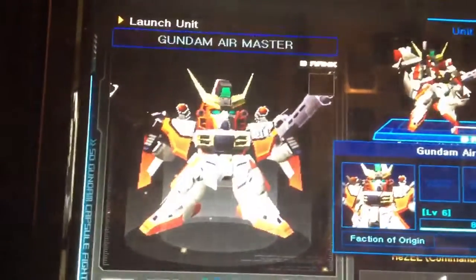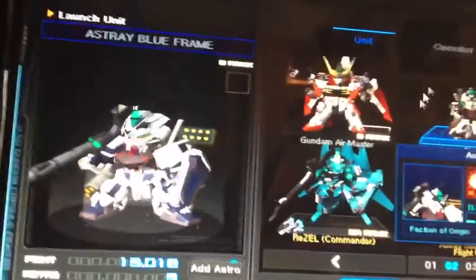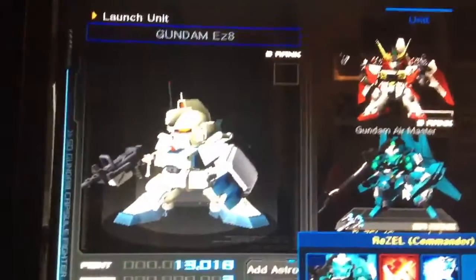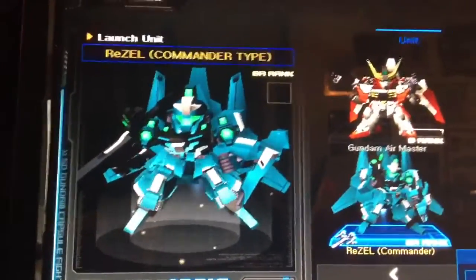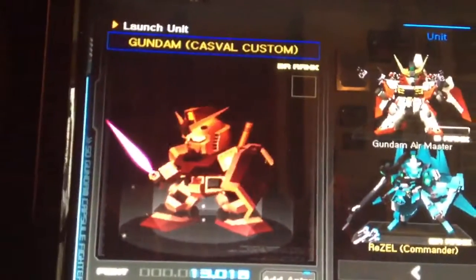Here's my second page. I have Air Master — another transformer — my Blue Frame, and those are the stats on it. I leveled it up using no EXP packs, pure battle. Easy Eight, there's El Commander, Red Frame Flight Type, and the Calavity Gundam.